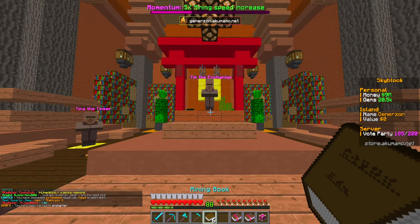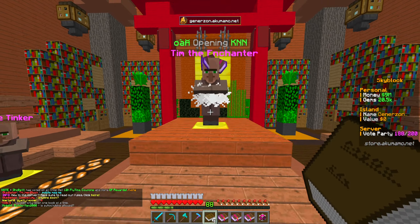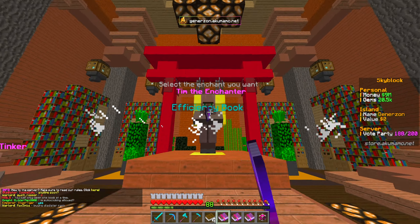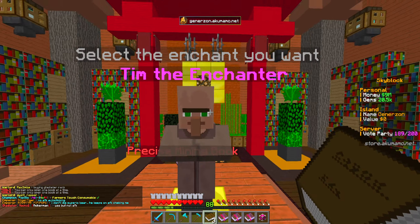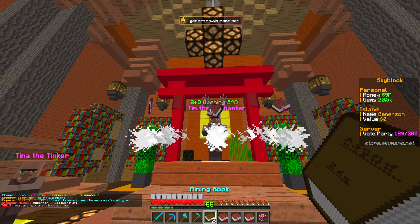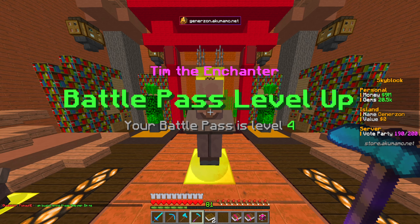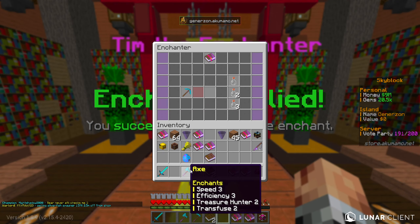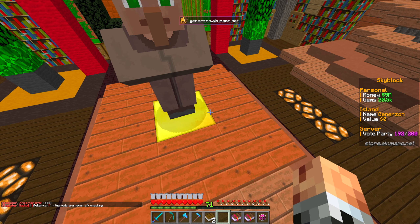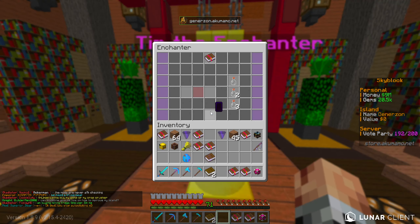Let's go to the enchanter and see if we can get some efficiency-based books to help out. We'll focus on efficiency and precise mining as the two main enchants to get early. We got precise mining as an option — let's apply the regular efficiencies. We'll take turbo mining as well. Let's apply that and see if it maxes out. Efficiency max level is five — let's check. We got efficiency five already maxed out.